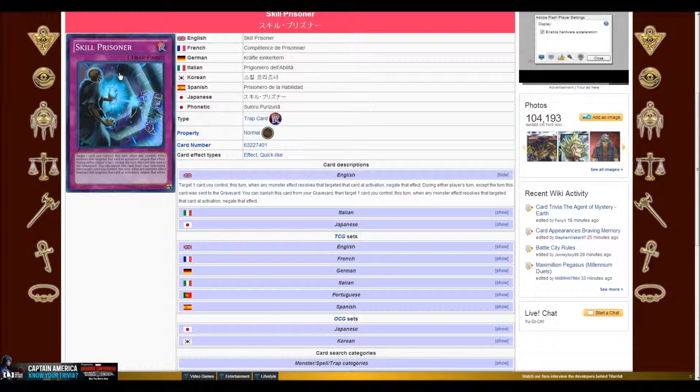Let me know what you guys think about this card. Do you think it's good? Do you think Skill Prisoner's bad? Personally, I think the artwork's pretty cool. That looks kind of like a Dark Skull Servant, holding some weird soul thing, blasting at — I think that's Dark Ruler Hades — fending him off.